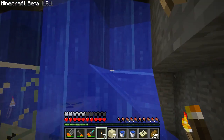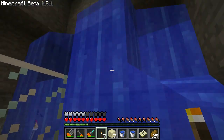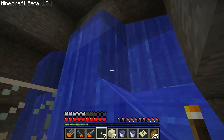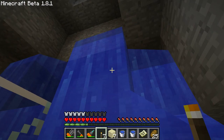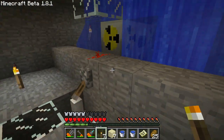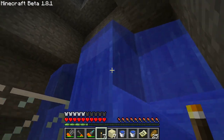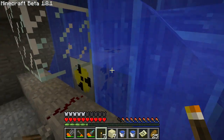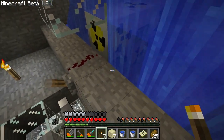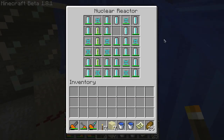There are a couple things to note. You need to have your water source block up two or three blocks high — in this case, three high — because if it gets too hot, it'll start evaporating the water. If it evaporates the water source block, it'll make all the water disappear and it'll overheat even faster. But if the source block is a couple of extra blocks away, it can't reach it.